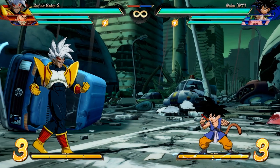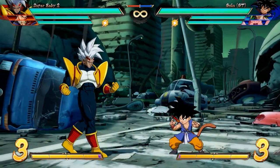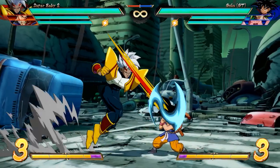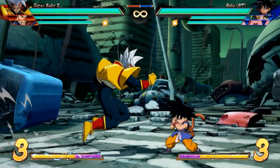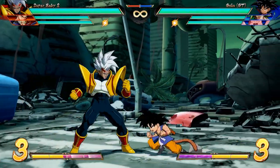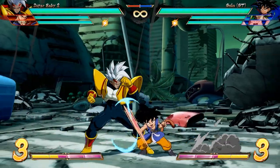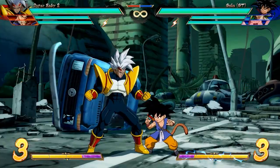Let's start by talking about some of his normals. First up, his auto combo. His light attack looks normal but has a lot of recovery, so it's an attack you can't poke with. It moves him forward quite a bit, so together with his second light attack, his auto combo has enough forward momentum to even catch opponents that backdash after a vanish, similar to Goku Black or Cell. These attacks do not vacuum at all, so other than the travel distance, it's a pretty normal auto combo.